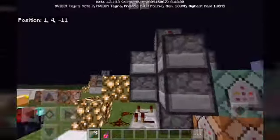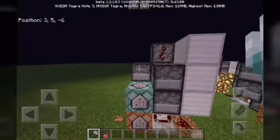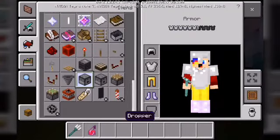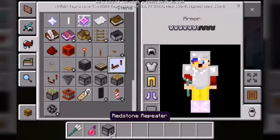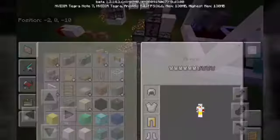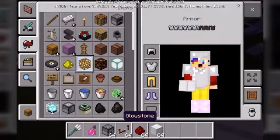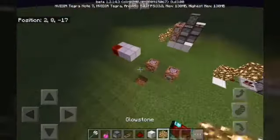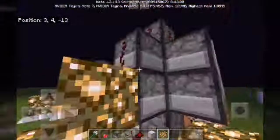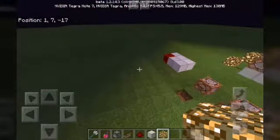First, you have to build it exactly like this. As you can see, it's just dispensers and or droppers placed in this formation. You just need a few bits of redstone, some iron blocks, and glowstone. Glowstone is absolutely necessary for this because there's a glitch wherein you can pass redstone dust on glowstone, which helps it a whole lot in making it more compact. Redstone hacks.